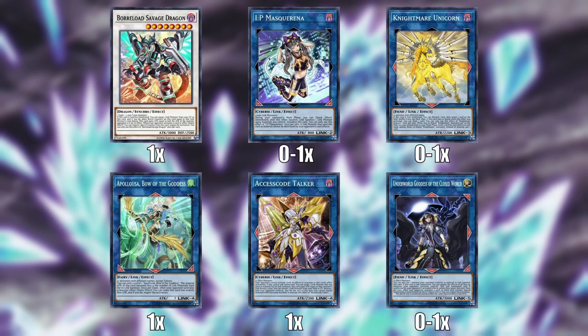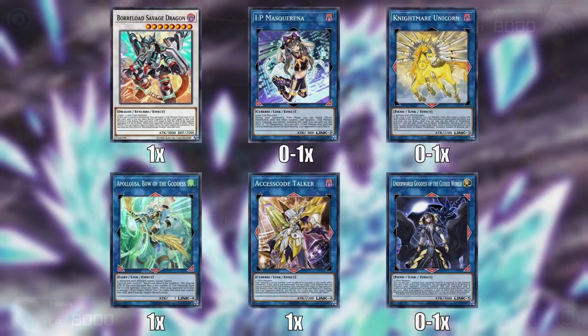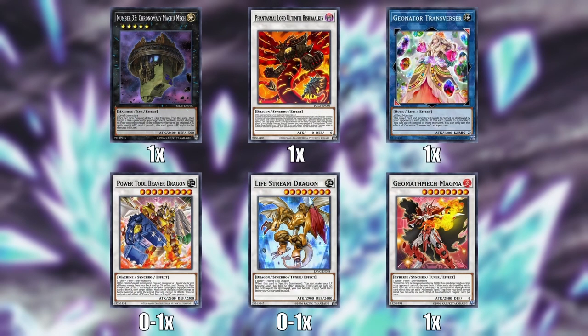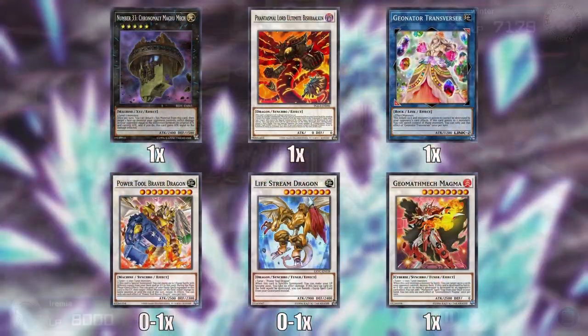Other than that, we have a bunch of good generic cards you see kind of everywhere: Boreload Savage Dragon, IP Masquerena, Unicorn, Appaloosa, Access Code, and Underworld Goddess. These are all really strong generic monsters that everyone can run, and we're no different — because we churn out a ton of monsters, we can use them just as effectively. And if you look at Dino FTK, the extra deck is going to look pretty different because we have to dedicate a lot of space to execute the FTK. Cards like Chronomaly Machu Mech, Phantasmal Lord Vish Balkan, Power Tool, Geonatic Magma, and more — we will go over the roles those cards have once we get into the combos for Dino FTK.